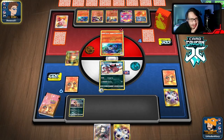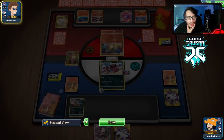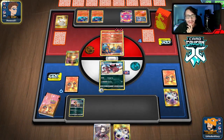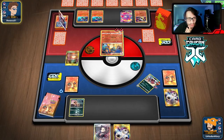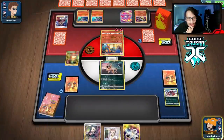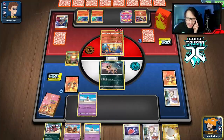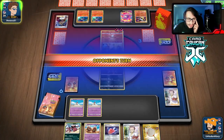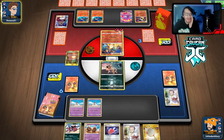Is he gonna do another Spirit Burner? Marnie feels so bad here but we might have to do it unless we top deck a Research. He's going to Scoop Up — that puts more cards back into his deck if we Marnie him. I would not evolve in that case. Royal Blaze — just enough for a knockout, rip. The Crookodile lives though. We don't have the Marnie. Still can't find Oricorio. I don't think we have enough time to win this game — he already has a Rod.